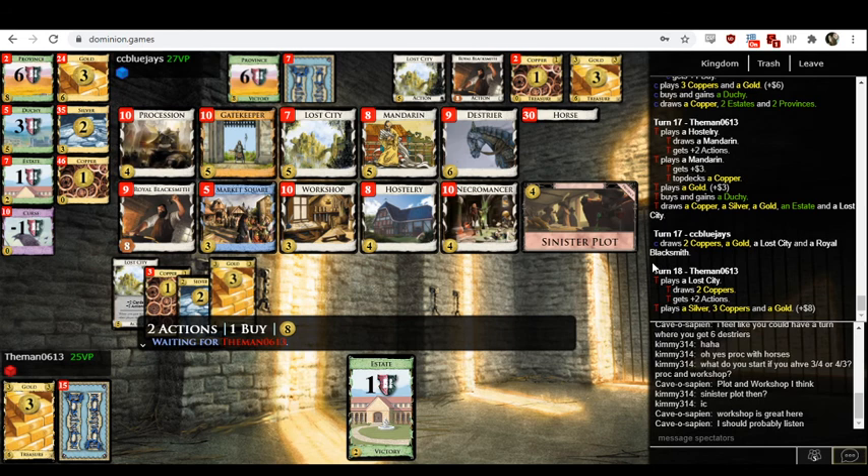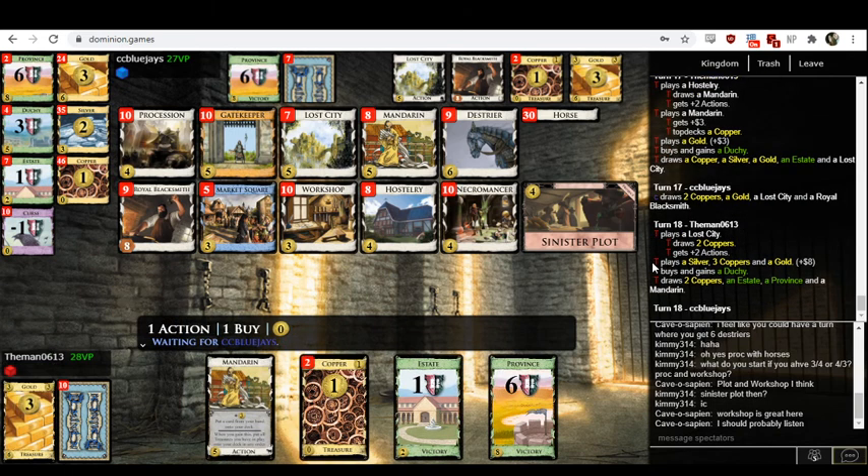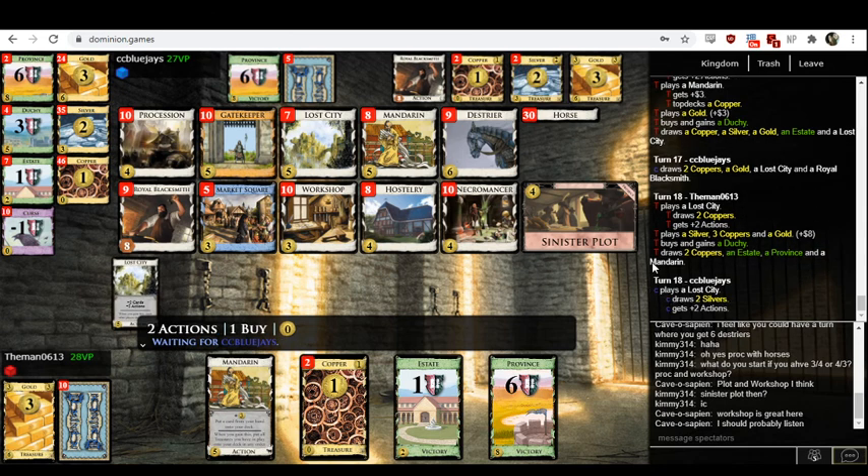As Themen, do you buy a province or a duchy? I've been a little too distracted talking about the Procession stuff to know the exact deck contents right now. Seeing CC Blue Jay's hand, I don't think I'd buy the province. Themen might have concluded it was rational to gamble, but as it turns out, they don't — they buy the duchy, which is the safer long-term play.